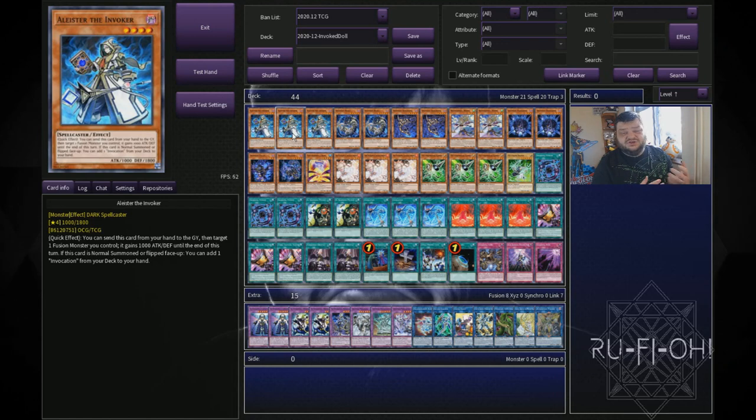We start off with triple copies of Aleister. This is pretty self-explanatory — it is the single biggest hand trap magnet in this game. You'll know what I mean if you've ever played it; every hand trap gets thrown at this thing. So Aleister is really important to have as a three-of. And to go along with that, we have three copies of Aleister the Invoker — again, pretty self-explanatory. It's your best normal summon in the deck, hands down.